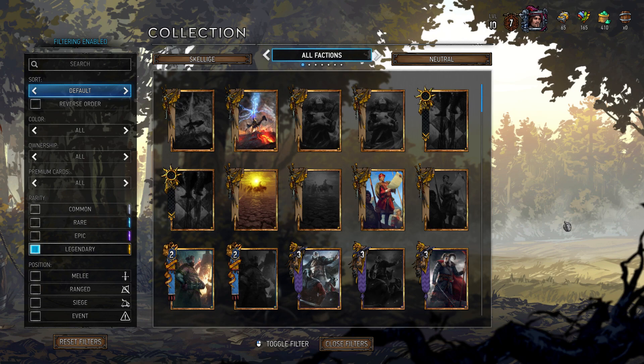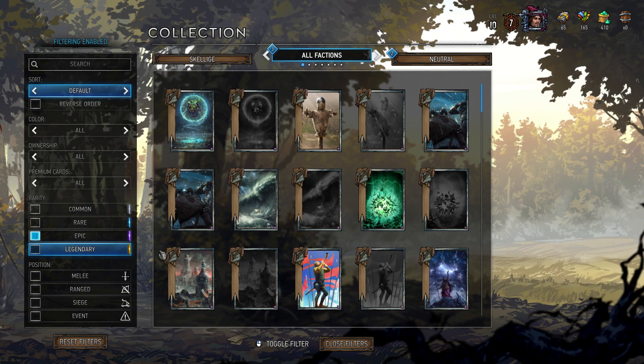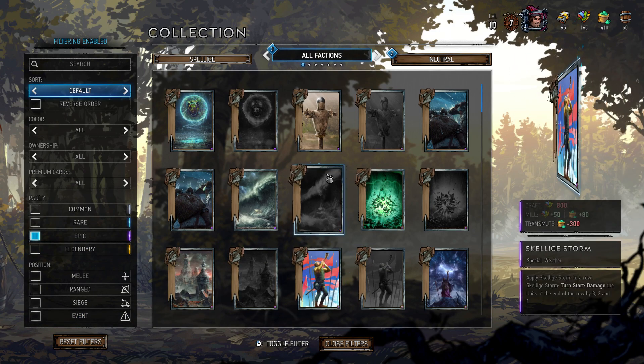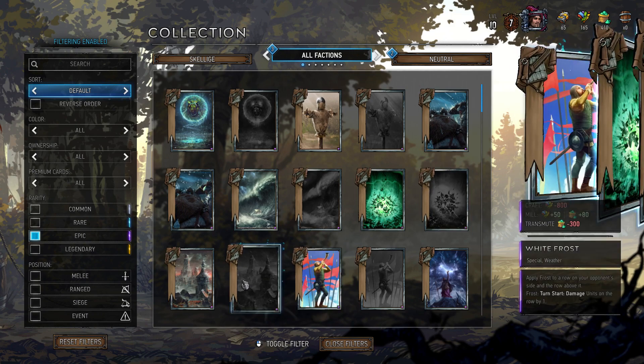Hey guys and welcome to Gwent: The Witcher Card Game. My name is Jagarus and today I want to showcase the best legendary cards to craft in my opinion. A lot of you have started to earn some scrap and you're wondering what to make. I do feel like epic cards are probably worth crafting first, simply because they're way cheaper and you can get a lot more of them for your money than legendaries.